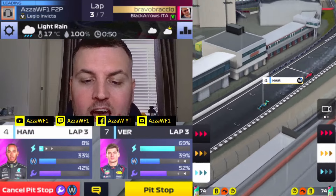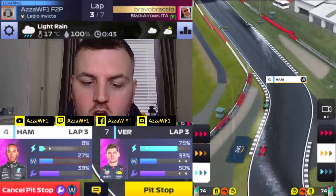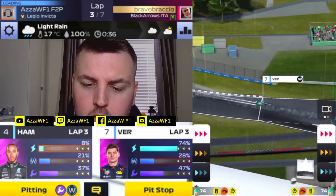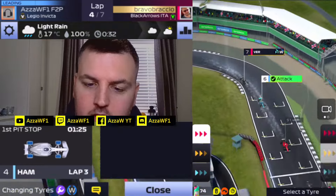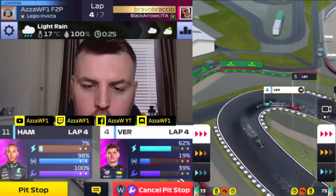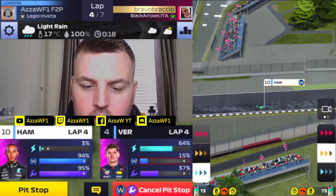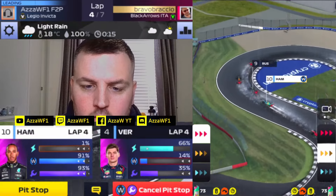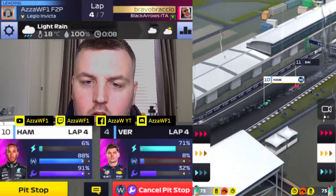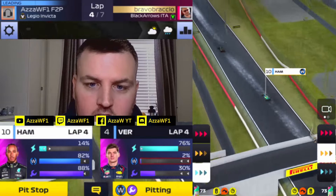52 seconds of rain — you'll get around a lap and then they all pit for wet and it'll start to dry. But is it going to be good enough? We've got to pit as our tyres are at 25%. So we pit with Hamilton — he can still do a 3-4, no problem. Verstappen pushes and gets past the rival. We risk it — in the form we're in, why not? It is starting to dry at the top of the screen. The question is: how much does it dry?